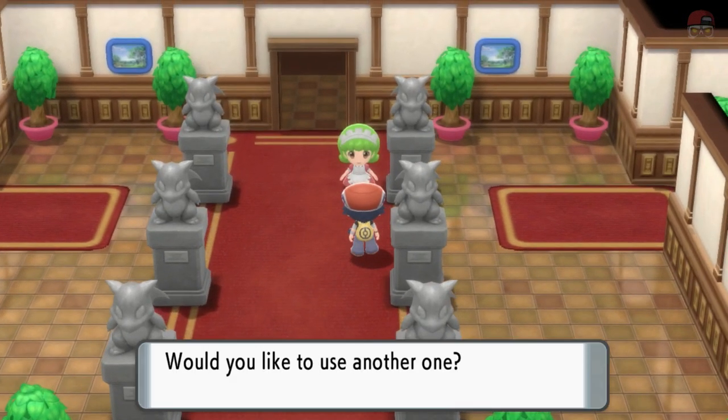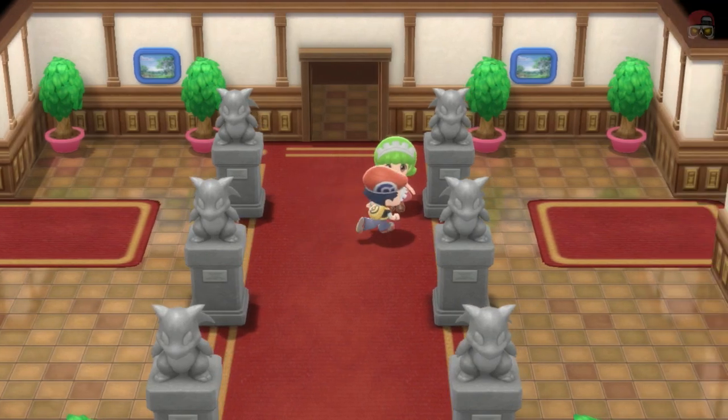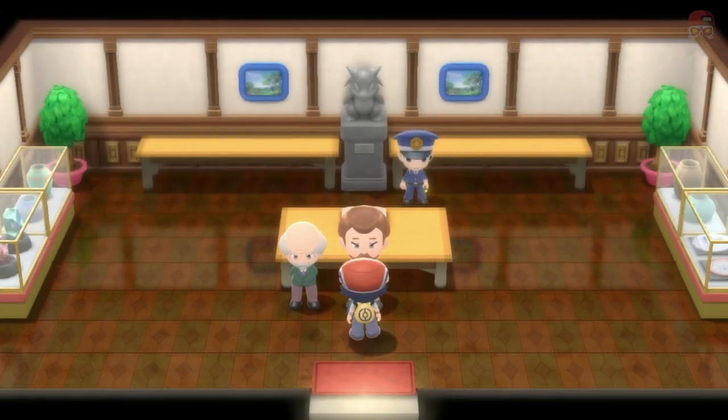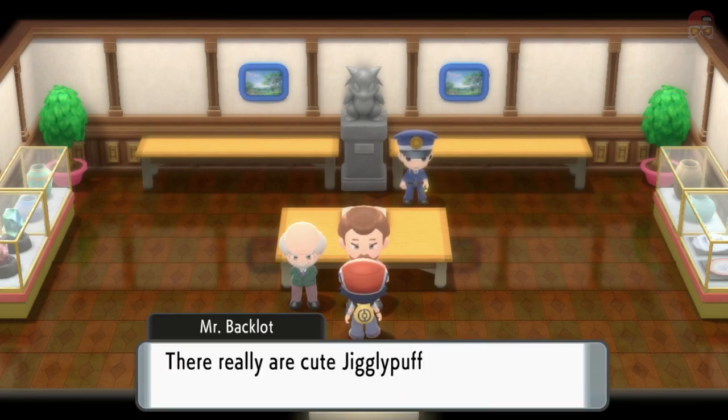There's another place to go: if you go to this mansion where we're at right now, there's actually the Trophy Garden. Unfortunately, you have to complete your national Pokédex in order for this to unlock. But if you do, you're going to want to head to the right side of the mansion, go in here, and talk to this guy. After you complete the Sinnoh Pokédex and unlock the national Pokédex, you just say yes to everything he says.